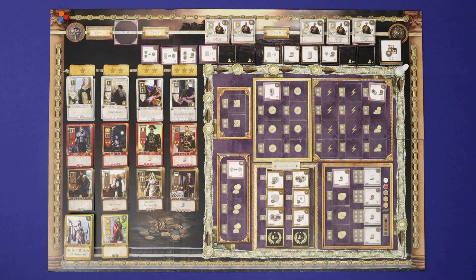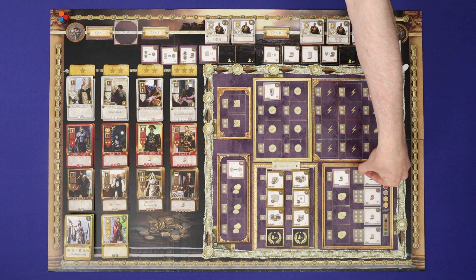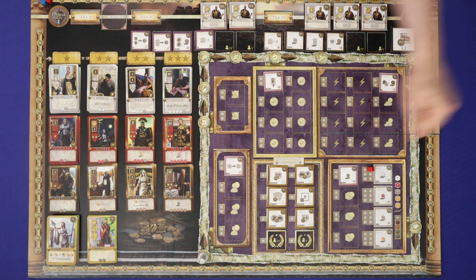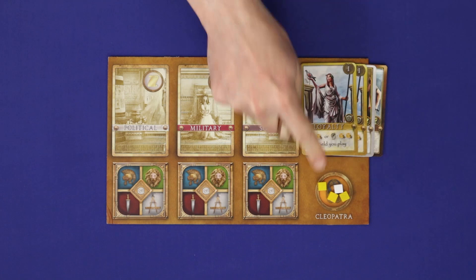The first phase is Build, where players will spend their coins to construct buildings. The second phase is Production, where players will gain influence cubes based on basic income plus any buildings they've built. The third phase is Enlist, where players will spend influence to enlist recruit cards. The fourth phase is Discard, in which players discard down to seven total cards and influence cubes.